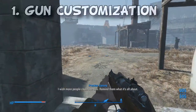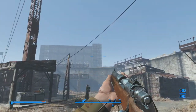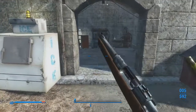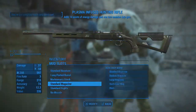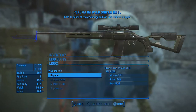Finally at number 1 is Gun Customization, which gives purpose to various objects found in the wasteland that in previous games had no purpose — now they do. Let's say you find a sniper rifle like this one: bolt action, not really the greatest, no stock, no long barrel. Bring it to a workbench, upgrade the barrel, upgrade the stock, and overall make your gun a better weapon than how it originally was when you found it.